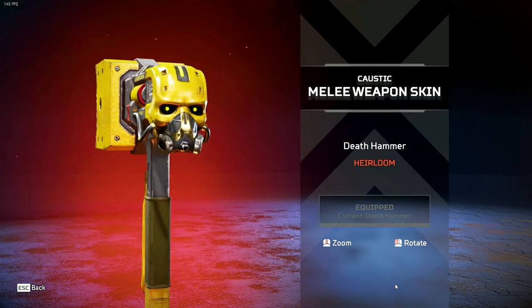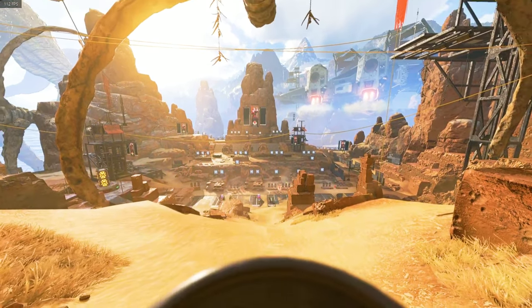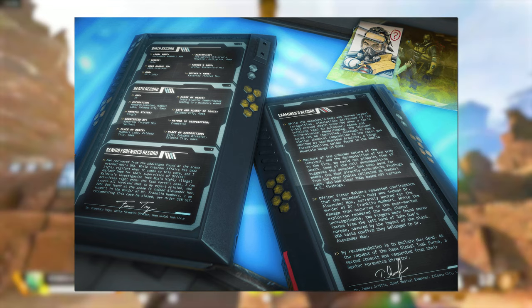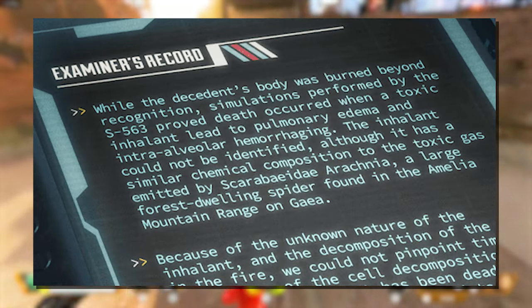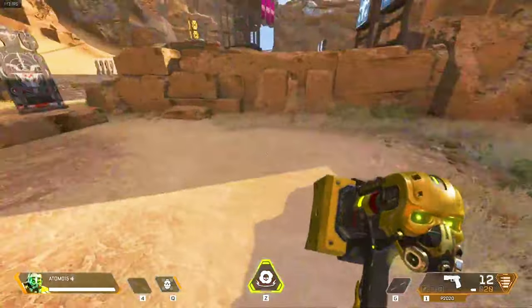Caustic's Deathhammer heirloom is up next, and unfortunately this is another one that doesn't have any crazy rare animations. However, there are some really cool ones, like where he sips coffee from a mug, or the one where a spider pops up and Caustic simply flicks it away. A piece of lore was released that showcases Caustic's death certificate, mentioning that the gaseous chemical composition is very similar to the venom of a spider on Caustic's home planet — a fun little detail that adds some depth to his heirloom.